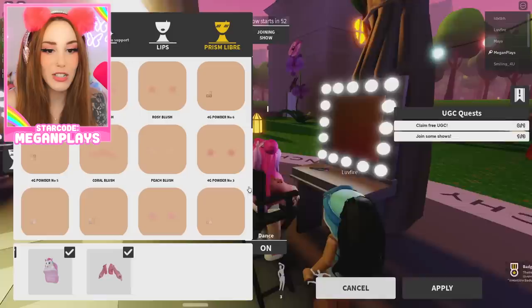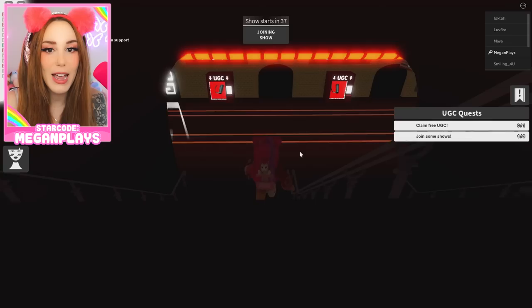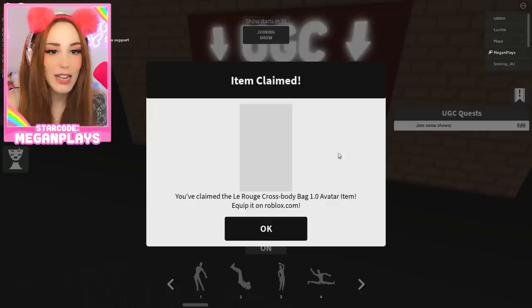You don't actually have to dress really fancy — you can just kind of do it. They actually have a claim for UGC item down here in the subway, so it's a little bit tucked away. Look right here — so cute. We'll get that. It's like a poster, like a cross body bag — it looks like a poster too.